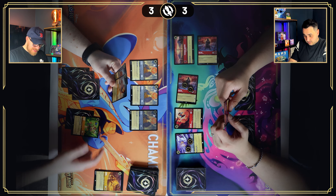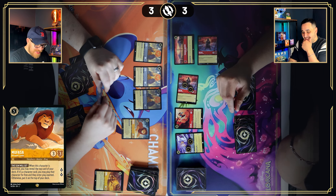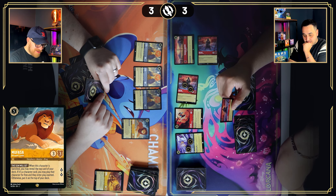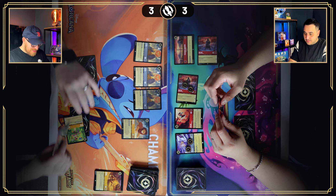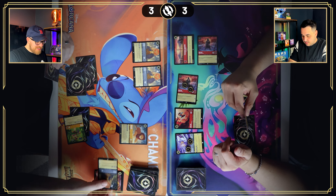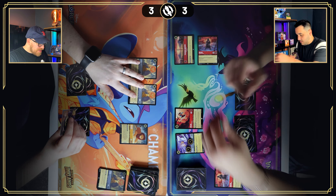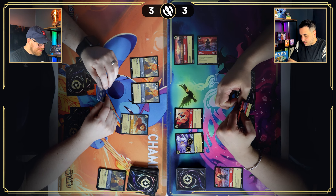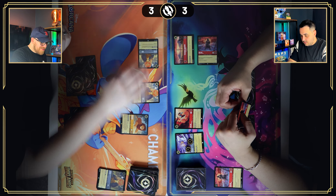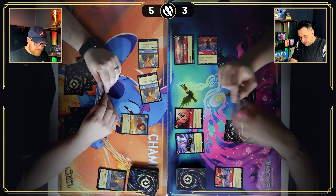I'll ink a Timon, then for five I'll play the king himself — Mufasa, Betrayed Leader. He's a three-three questing for two with the ability The Sun Will Set: when this character is banished, you may reveal the top card of your deck — if it's a character card, you may play that character for free and they enter play exerted. Then I'll use this Simba to take out that Mulan since she only has one willpower remaining. I'll quest with both Simbas and go up to five lore.